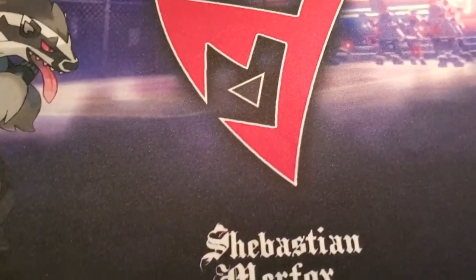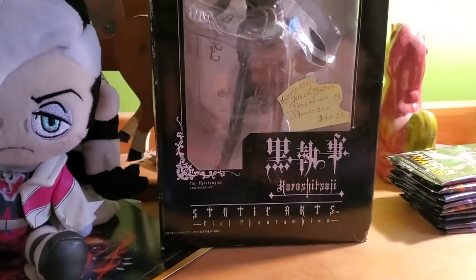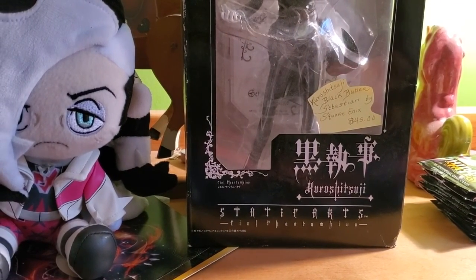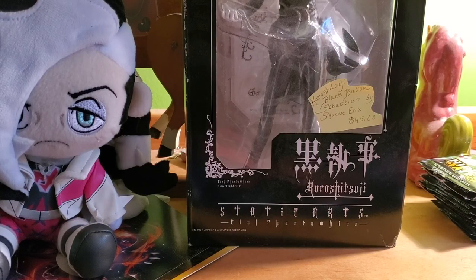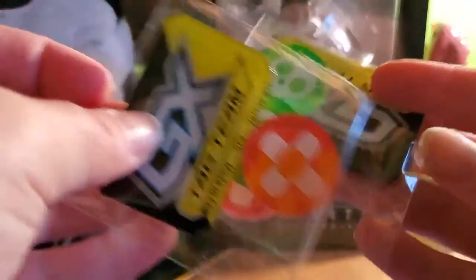So we're going to celebrate this, and I'll tell you how. We are going to celebrate with not one but two elite trainer boxes of a restock set known as Hidden Fates. Hidden Fates has a chance for you to pull a shiny Pokémon. It's just like the Champions Path elite trainer box in terms of how many booster packs there are. You get damage counters and such.